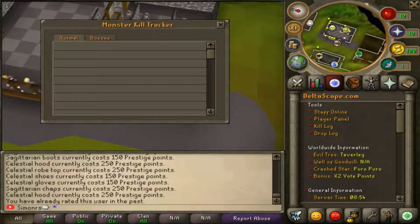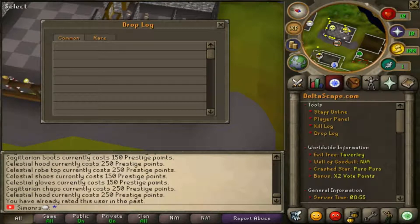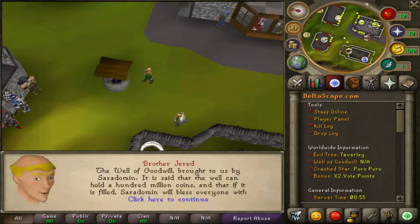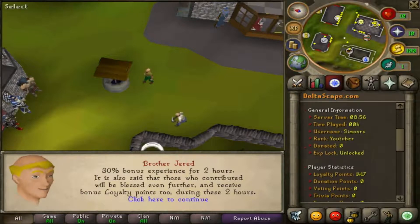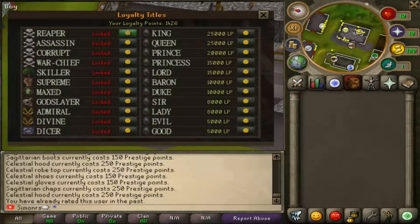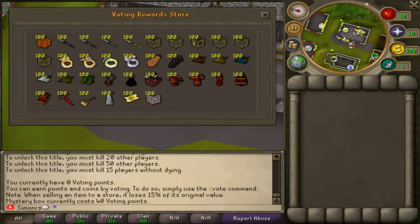They have a kill log so every monster and every boss you've killed will pop up in here. They have a drop log too - when you kill a monster you'll get items, common items pop up here and rare items like a godsword piece will also pop up, and it saves what boss or monster you got it from. They have the Well of Goodwill - when you spend 100 mil or donate to this well it activates 30% bonus experience for two hours and gives bonus loyalty points for two hours. You can spend loyalty points on titles.